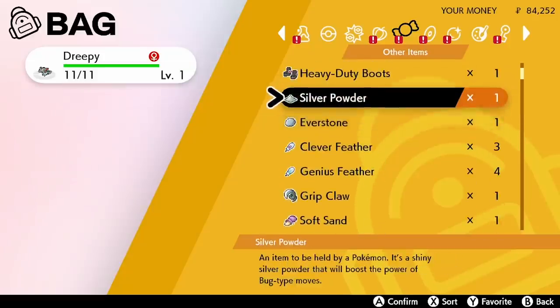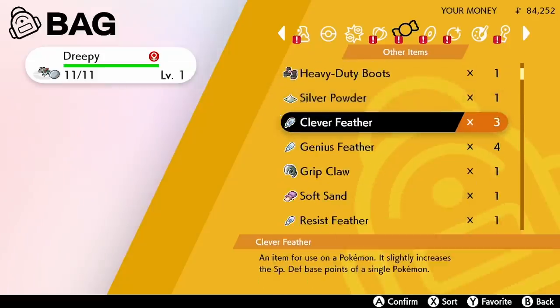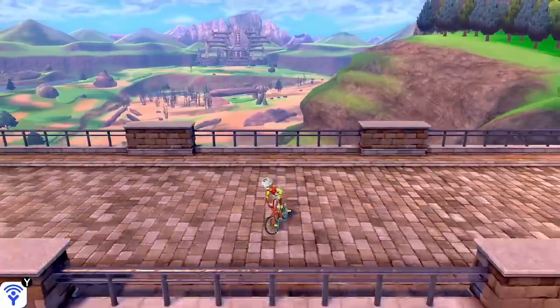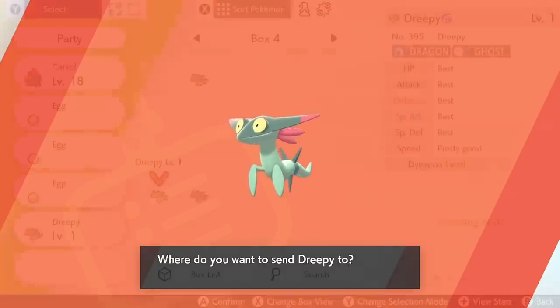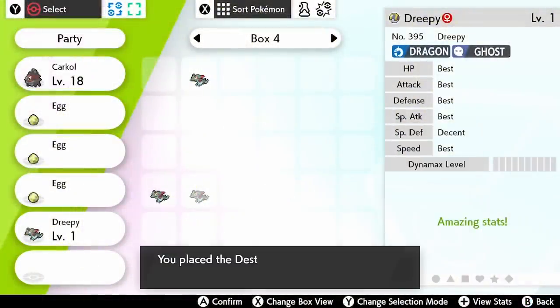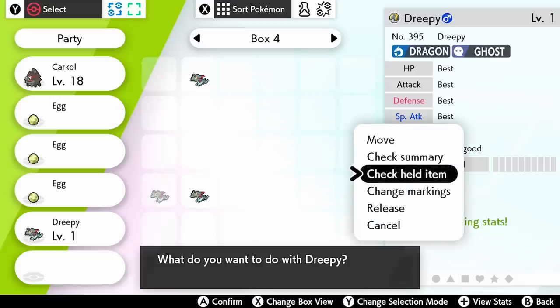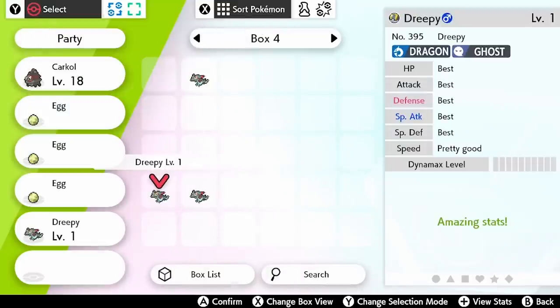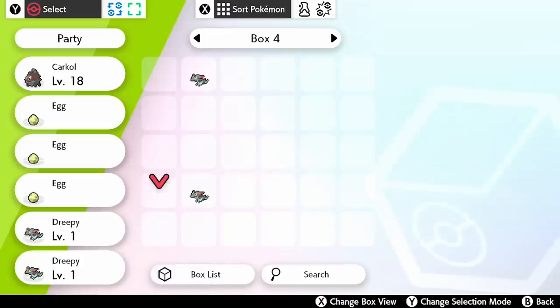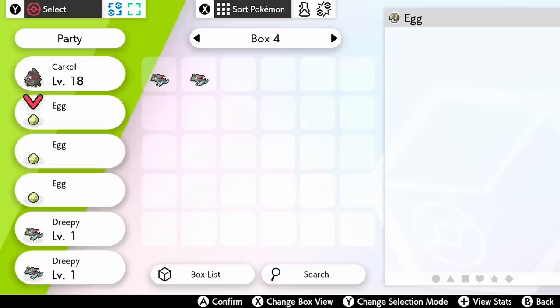We'll give it the Everstone and replace it in the nursery. Also, because we've bred so many other Pokemon leading up to this point, we can look through the ones we've already bred and see if there are better IV spreads than what we currently have in the daycare center, then pair those up together to really increase our chances of getting a perfect IV Pokemon. We'll take out the current Drakloak and Ditto from the daycare, and make sure we attach the appropriate items to the new Pokemon. The Everstone needs to be on the Pokemon with the nature you want to pass down — that's the Timid Dreepy for us.